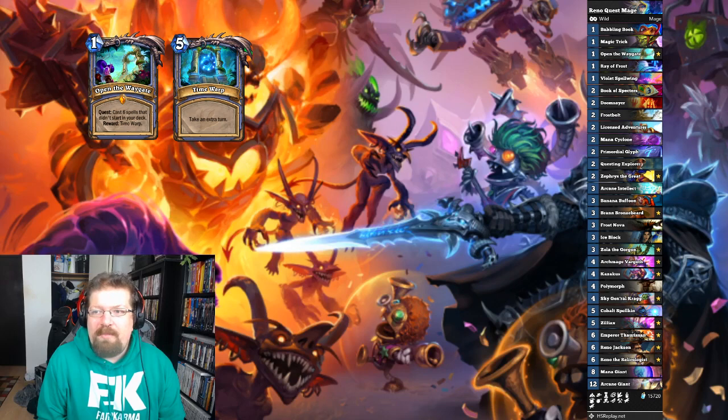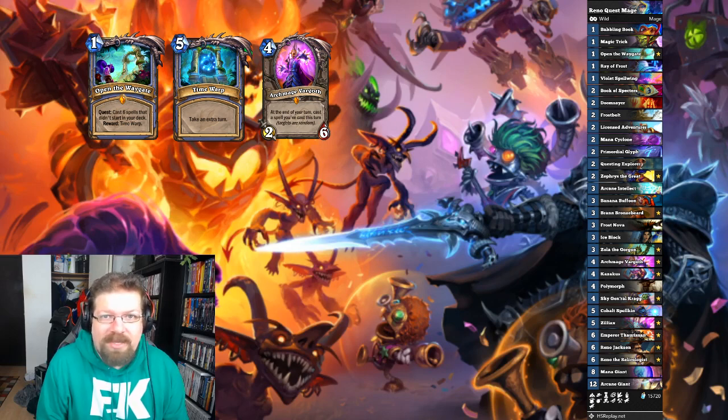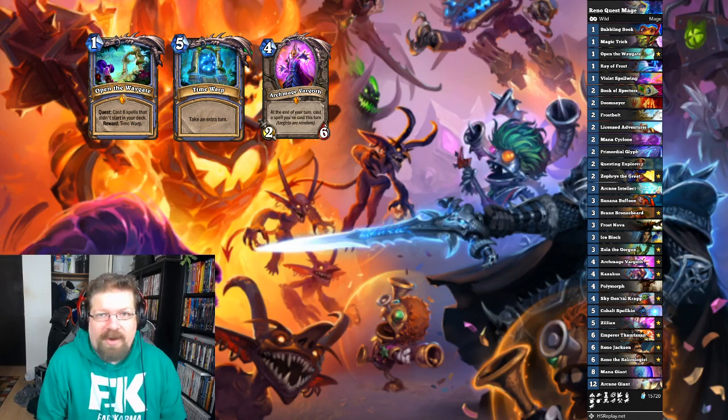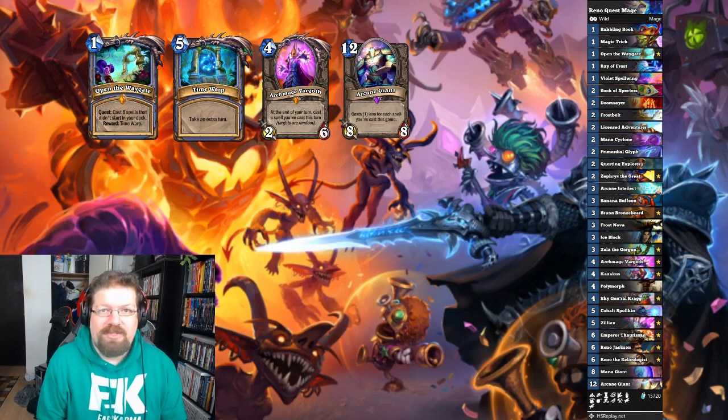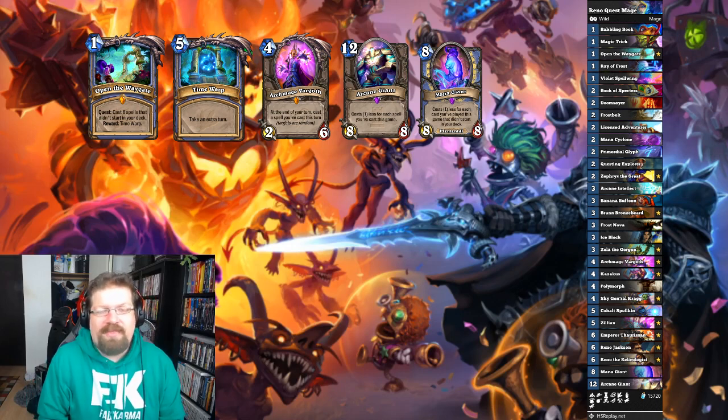There's a card called Vargoth that allows you to repeat a spell you've cast that turn. It turns out when you play Vargoth and Time Warp, you don't just get an extra turn — you get 2 extra turns. This deck is built around that combo: you play Vargoth, you slam an Arcane Giant, you slam down a Mana Giant, and you have 16-18 damage alone, and in 2 turns, you're going to get there.